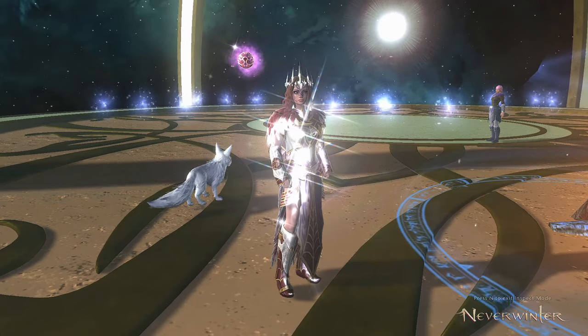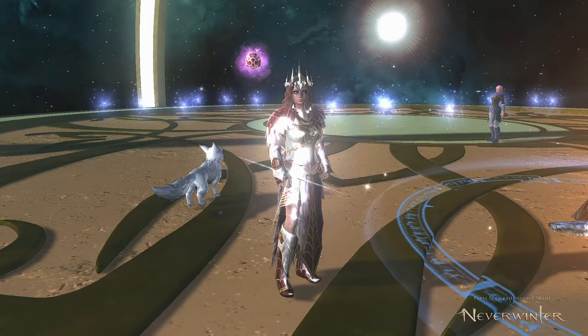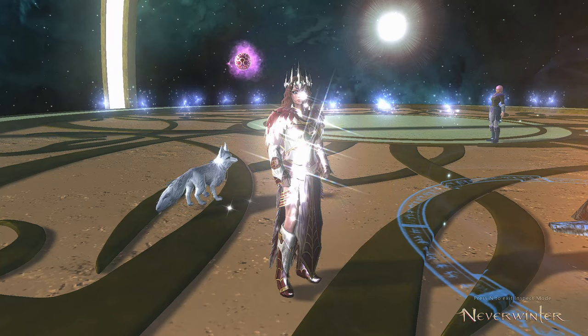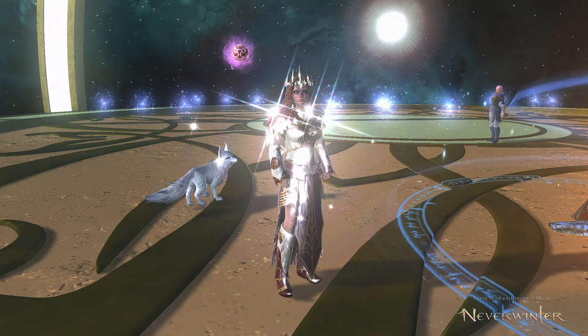Welcome to Neverwinter with Aragon. Thaumaturge had a few adjustments recently, reducing its damage effectiveness by a bit, particularly the removal of 10% free critical severity. Many of you are struggling with your builds and wondering what you should be doing to optimize and get all of your stats maxed out. So this is what we're going to cover in this video.